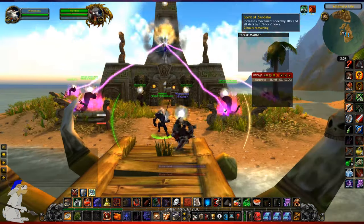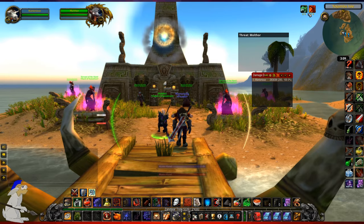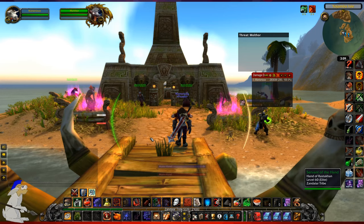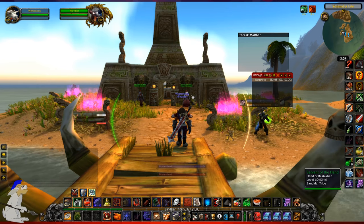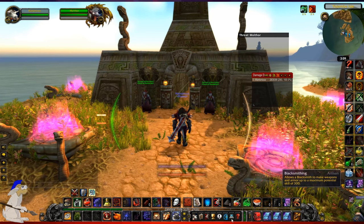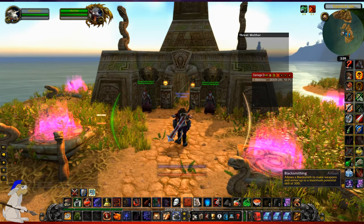I want to talk about the buffs. Spirit of Zandalar will increase movement speed by 10% and all stats by 15% — and we've just reapplied the Spirit of Zandalar which is really cool. Anyway I'll end the video there guys, but that's pretty much everything I wanted to talk about. If you've got any questions do leave them in the comments and I will get back to you.